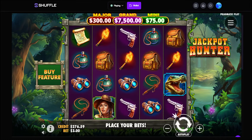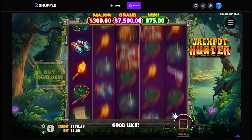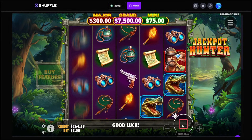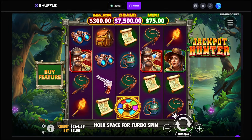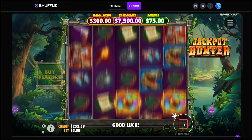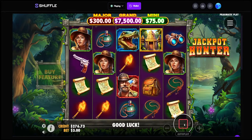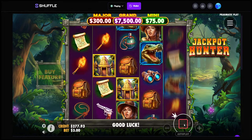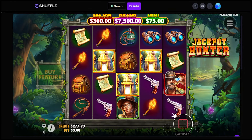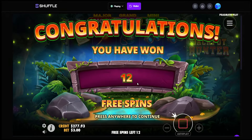The free spins are not dropping at all. At least give us a huge base game hit — two full lines of top symbol and then okay, bye. Yeah, this is garbage. 15 bucks, 24 — wait, the girl? I don't know if I like it, drop it please. Oh nice, we got it! That's pretty expensive — it should pay a decent amount.